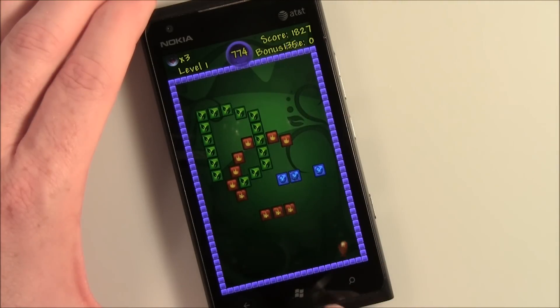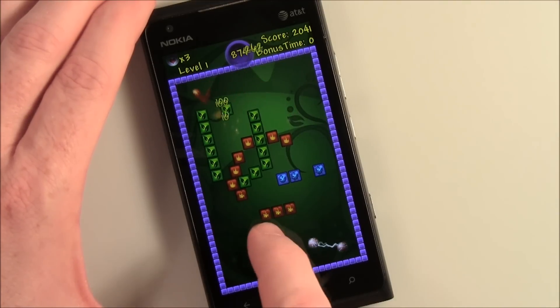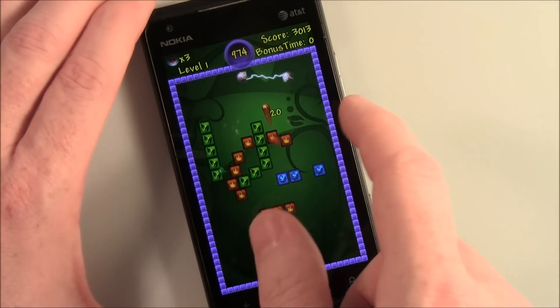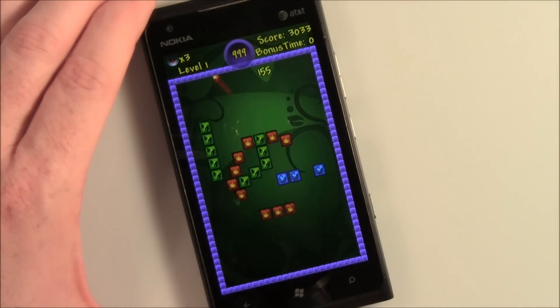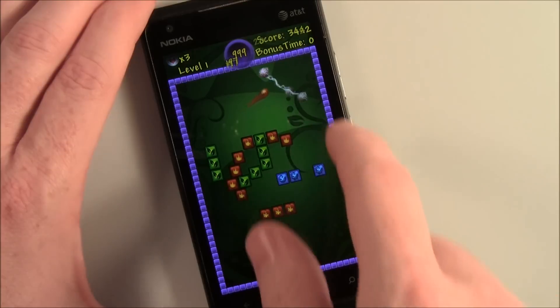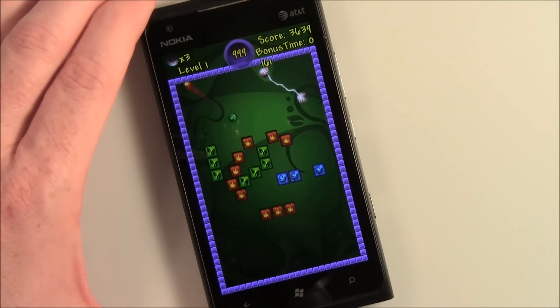Once I clear the field of all these blocks, I progress to the next level. All in all, it's a nice little game for your Windows Phone — a nice time waster. Definitely a little bit of a twist to the traditional breakout game. It is a free game, available over at the Marketplace. And as always, we'll have the Marketplace links in the post.